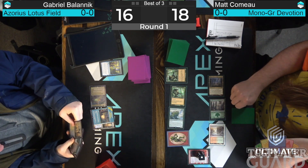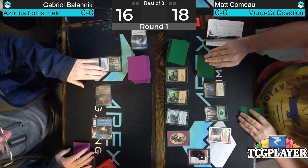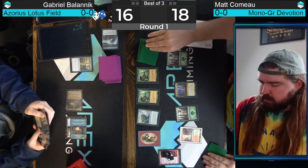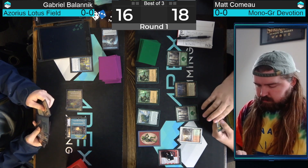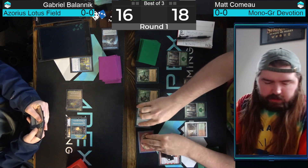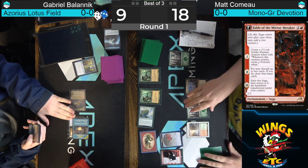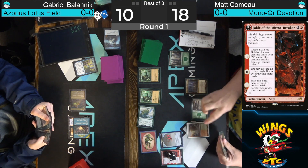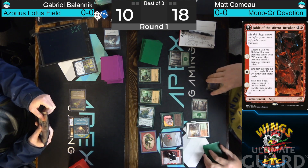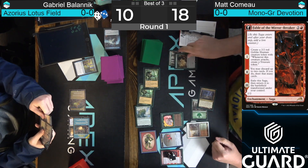Here comes Lotus Field and Bolanik goes Discontinuity with the trigger on the stack — that gives a big ramp. Now back to Como's way, we have Chapter Two Fable, a big turn incoming perhaps with Storm the Festival. He pitched a forest, drew another Elf, can play that one essentially for free before activating Nykthos — wants to get his attack in first and get a Treasure. Bolanik already down to 10. Old Growth Troll ain't no joke on the play.